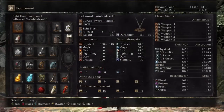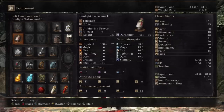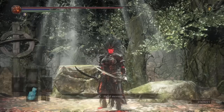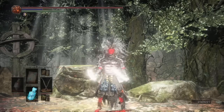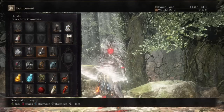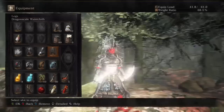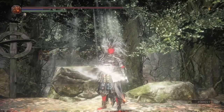We have three attunement slots and a little more dex than strength — it scales with dex slightly more. The plus 10 twin blades are hitting for 341. We have the sunlight talisman plus 10 for casting. For fashion souls: golden crown, Gundyr's armor, black iron gauntlets, and dragonscale waistcloth. Rings are sage ring plus two, ring of the sun's firstborn, Mourn's ring, and life ring plus two.